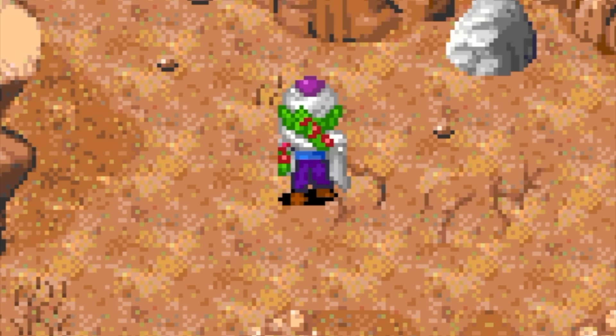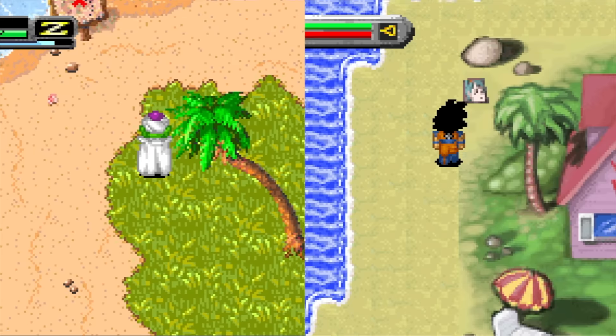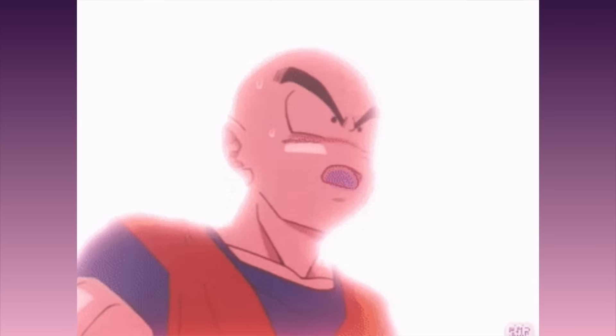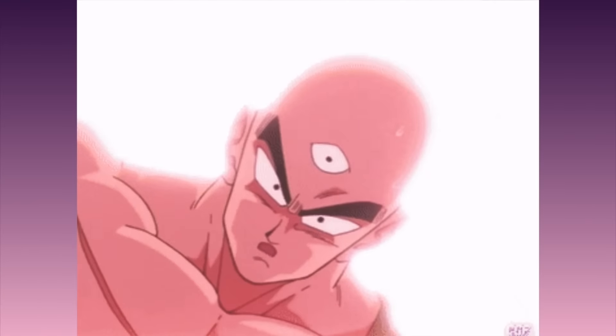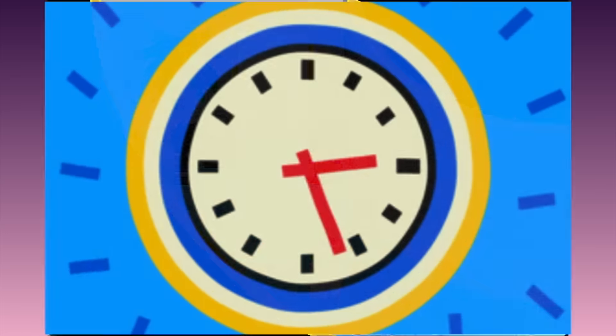And look, Piccolo's new transformation is just him taking off his clothes. Then he arrives at Roshi's Island - no porn magazines around this time - and then he fights the androids while Trunks discovers Cell. The Z fighters then realise shit is really getting out of hand and decide to go into everyone's favourite procrastination fantasy, the hyperbolic time chamber.